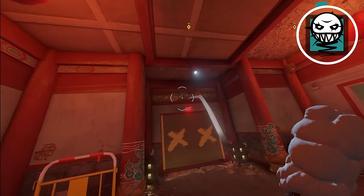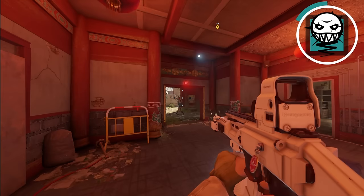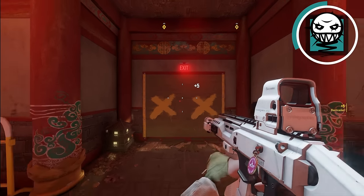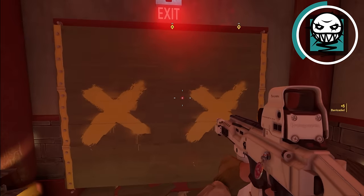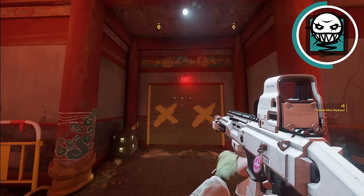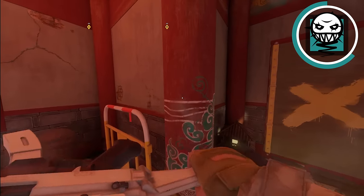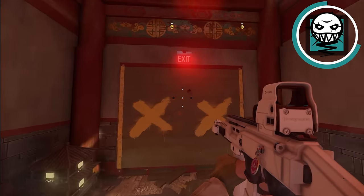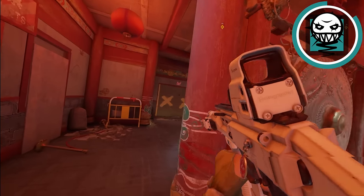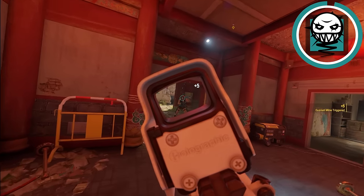As Ela, most people place their mines on top of the doorway, but the problem is the enemy has to walk into the doorway to even get concussed. Instead, use a Castle barricade — or a normal barricade — and throw your Ela mine in the middle. Punch the Castle barricade eight times so it only takes one more punch. When they punch it down, they get concussed, and you just swing out from behind cover.